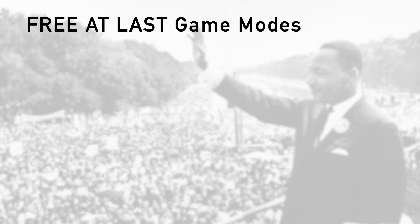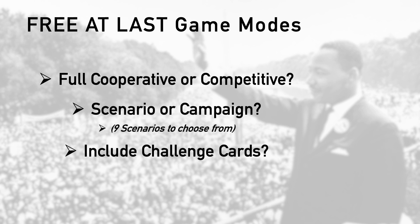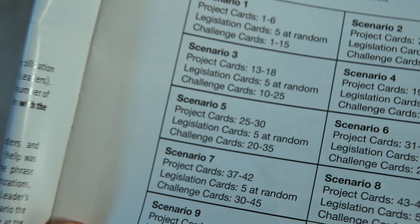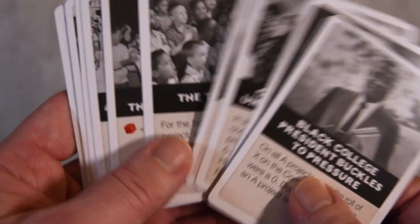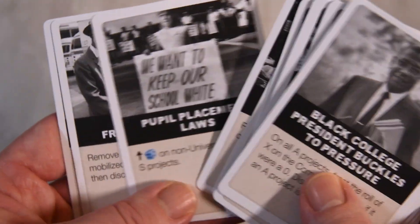I'll take you through scenario mode, showing both cooperative and competitive play. To start, look at the scenario page. We'll do scenario 3, which asks us to select project cards 13-18, any 5 legislation cards, and challenge cards 10-25. Quick note: the challenge cards aren't numbered — that's another error in the first printing — but there should be an addendum doc out that gives the specific card names to use in each scenario.